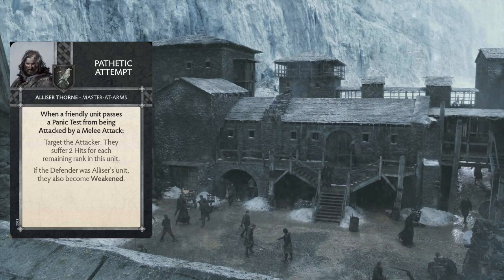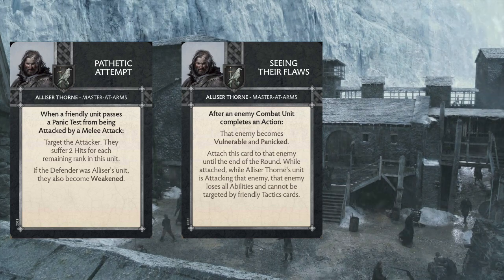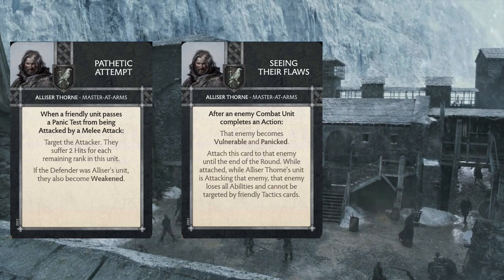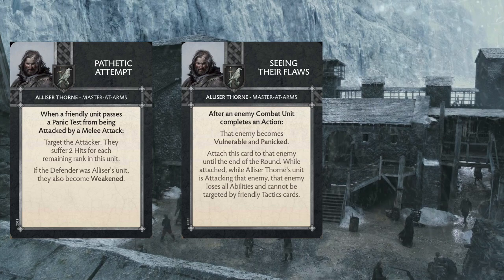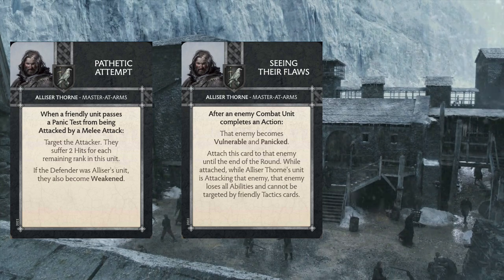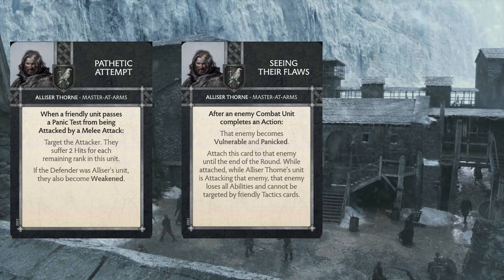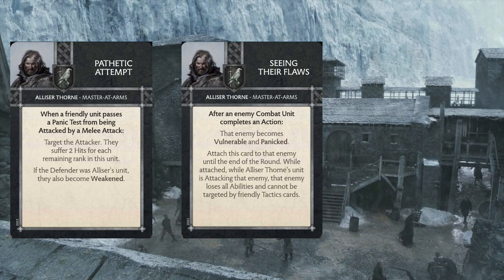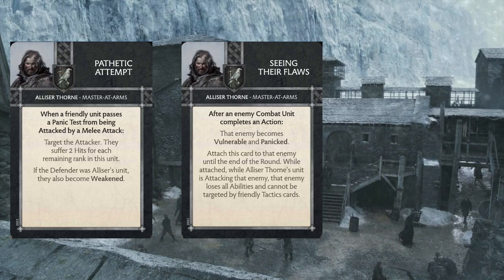The next card Alistair brings is Seeing Their Flaws. This triggers after an enemy combat unit completes an action — that enemy becomes vulnerable and panicked. You attach this card to that enemy unit until the end of the round. While attached, while Alistair Thorne's unit is attacking that enemy, that enemy loses all abilities and cannot be targeted by friendly tactics cards. Seeing Their Flaws is nice for the Shadow Tower spearmen — panicked really synergizes well with Vicious, and Vulnerable helps them get extra damage through since they don't have ways to modify their melee attack. Being able to shut off any cool defensive tech your opponent has, like Disrupt or Counterattack or Lannister Supremacy, so your Shadow Tower spearmen can do what they want without being disrupted is pretty nice.